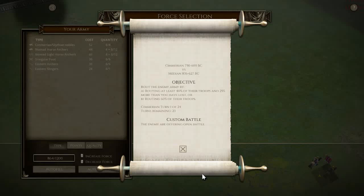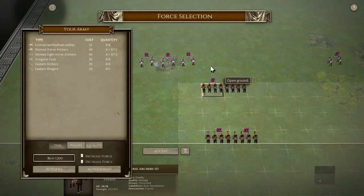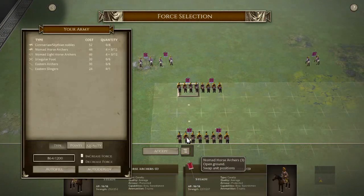Hello everybody and welcome back to Dickie's videos where no war game remains unplayed. Without further ado, here we are with Field of Glory 2 and another multiplayer game against me and Pixel. This is a challenge Pixel set me: Cimmerian vs Median. I've clicked Cimmerian, so it's a complete cavalry army. This is going to be interesting against the Median forces.